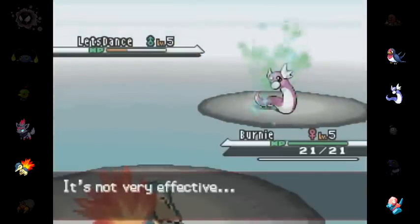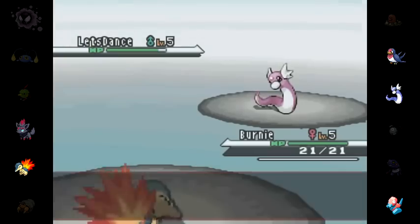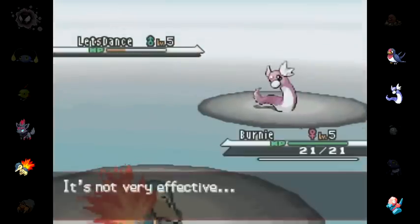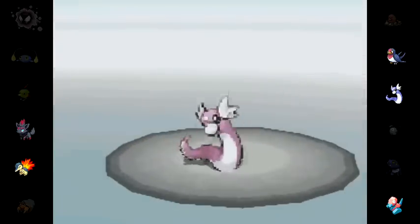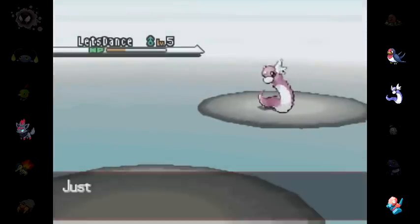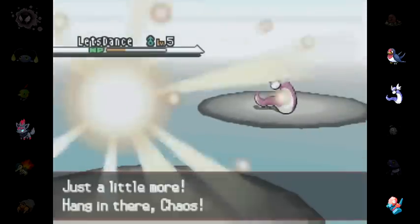He was thinking that this was my Zorua — this is actually my Cyndaquil. He agonized about his decision for a while, but he decided to go for the Aqua Tail, and that's going to one-hit KO my Cyndaquil. That's really not good — I'm now down to my last Pokémon, which is my Zorua, finally.